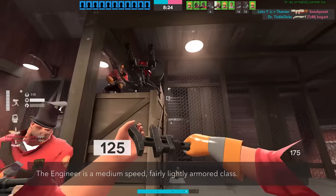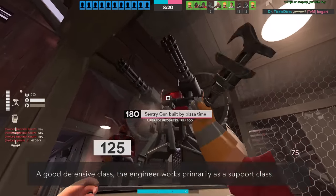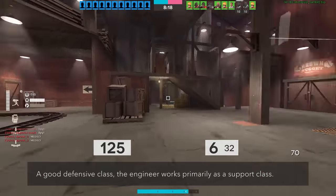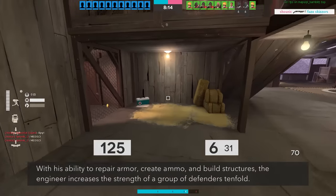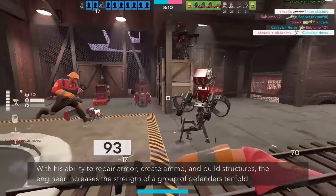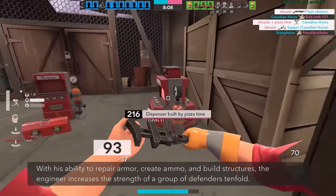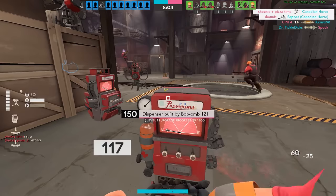The engineer is a medium speed, fairly lightly armored class. A good defensive class, the engineer works primarily as a support class, with his ability to repair armor, create ammo, and build structures. The engineer increases the strength of a group of defenders tenfold. This isn't super revolutionary, but I thought it was cool to read nonetheless.